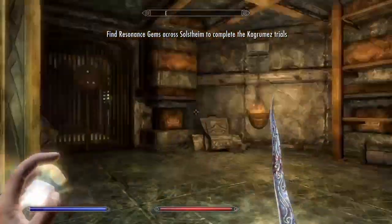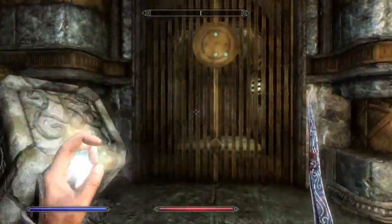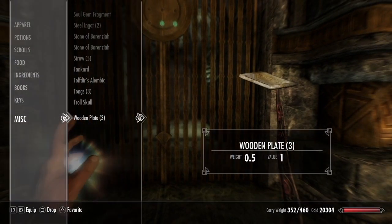If you activate this lever right here, you can actually get a Dwarven sphere or spider follower, and they are actually pretty useful.